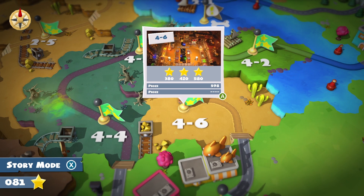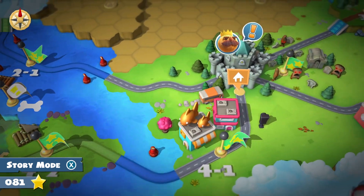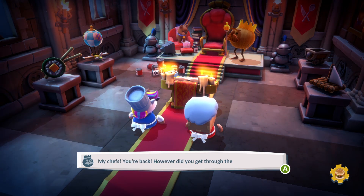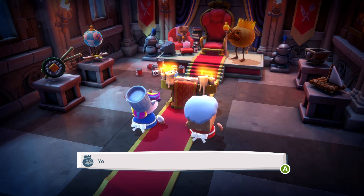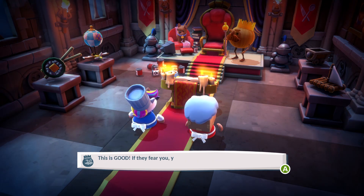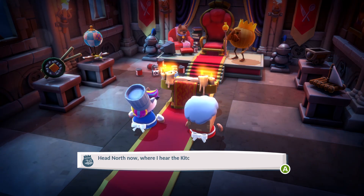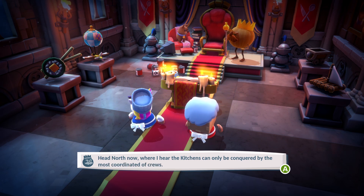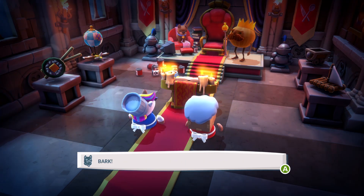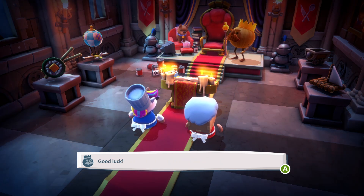Let's go see what the king has to say. And that'll probably be about where we end this episode, because he might have a mission for us as well. My chefs, you're back. However did you get through the horde? Your squad must be giving off some seriously harmonious vibes. This is good - if they fear you, you must be almost strong enough to defeat them. Head north now, where the kitchens can only be conquered by the most coordinated of crews. Move as one, my friends, and remember: keep communicating. Bark! Or be fish food. That isn't nice to say, Kevin. Good luck.